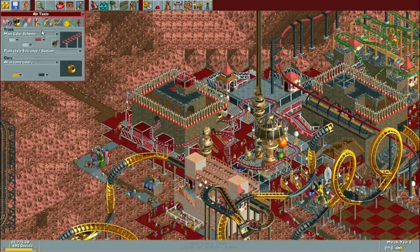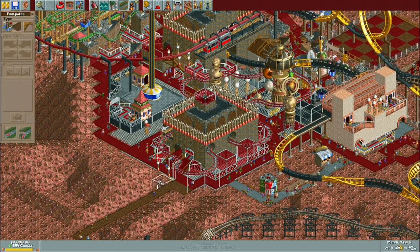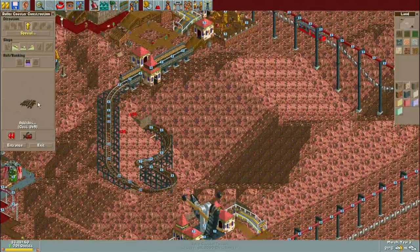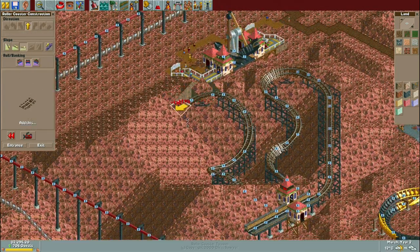I hid the station of the helicopter ride inside one of the buildings and messed around a little with the pathing inside to cover up some of those details. I think the building did a pretty decent job of housing it.